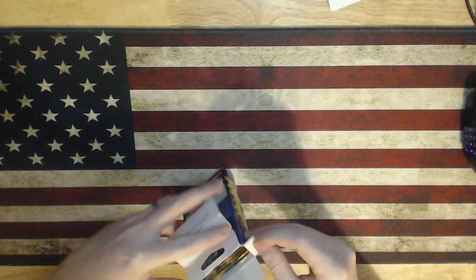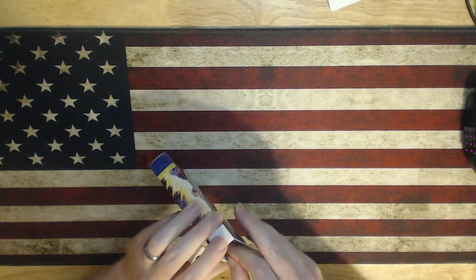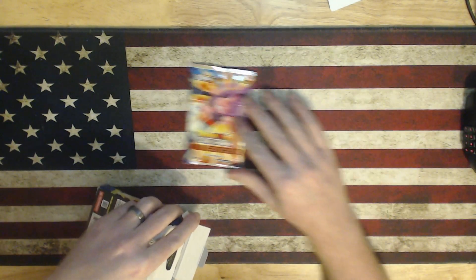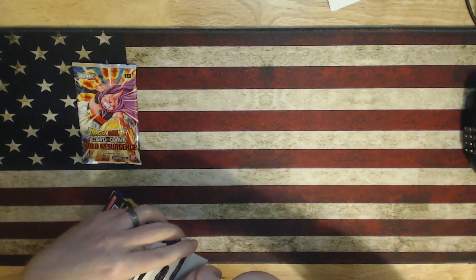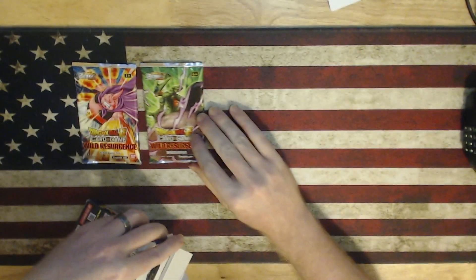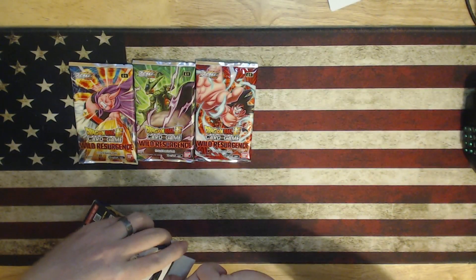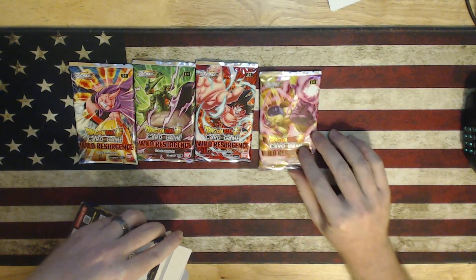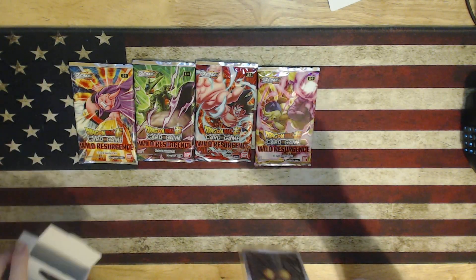All right, so there are four packs it looks like. We have a Majin Buu pack, we have a Cell pack, we have a Goku pack, we have a Broly pack, and we have promo cards.